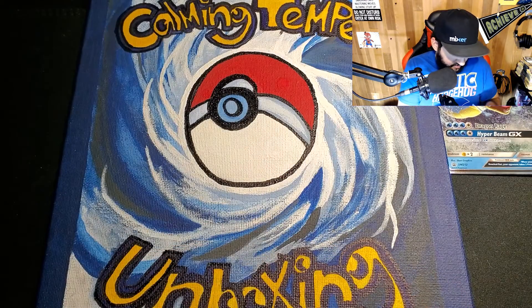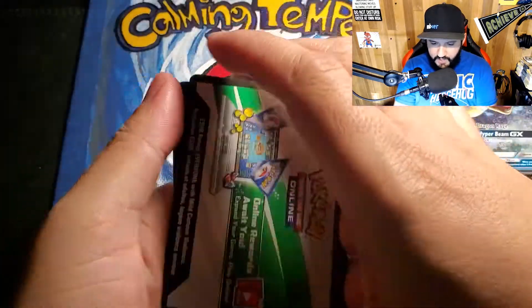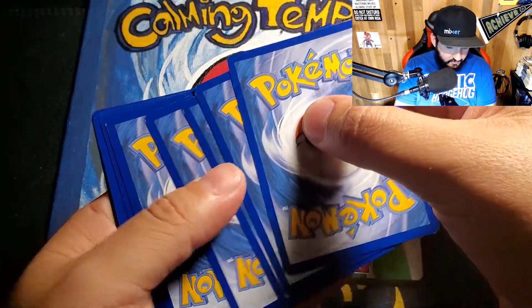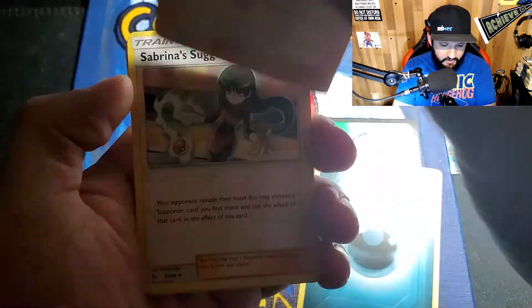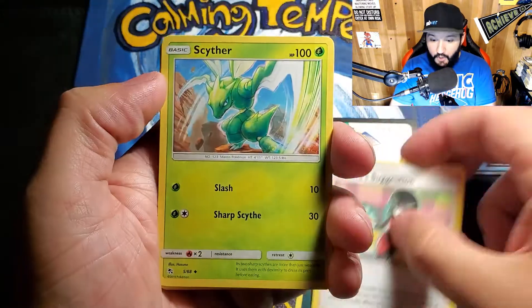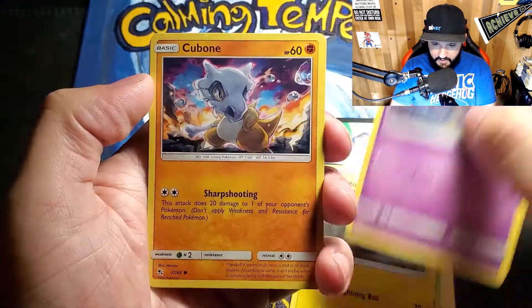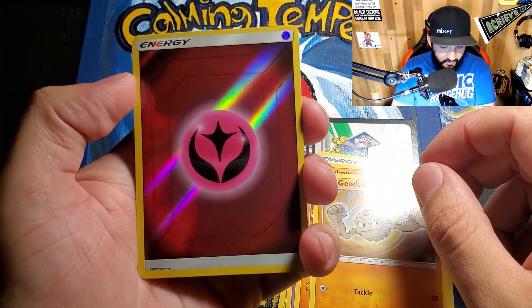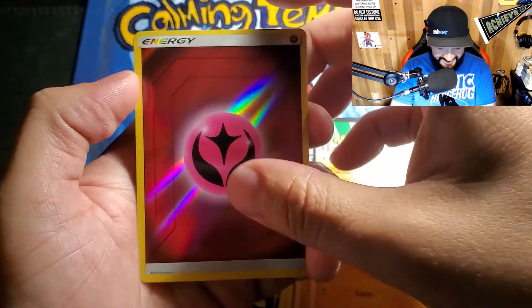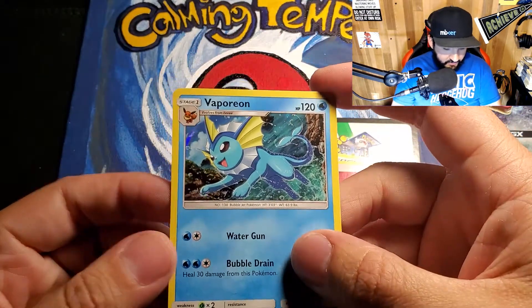All right, we've got four packs to open — wish me luck, folks. The cards look to be in way better condition than the promo cards, thank goodness, because those promo cards are beat up. Hopefully we get some shinies or something. We got a hollow energy card — cool, I guess — and hey, Vaporeon! I remember getting one of these before; that's when I got the Charizard card.